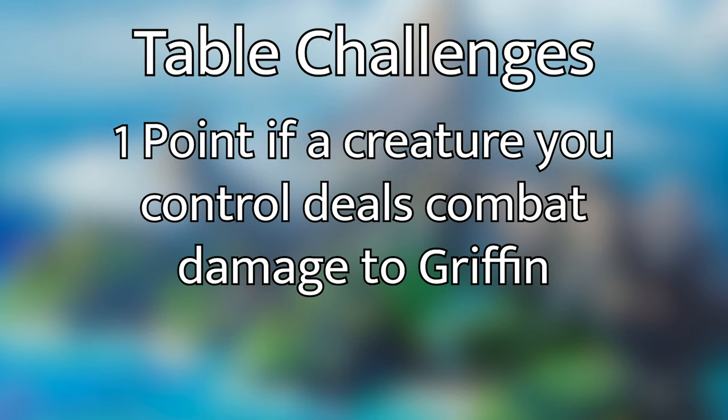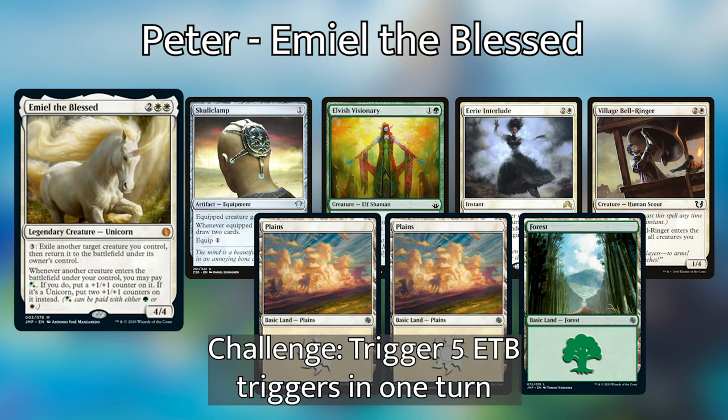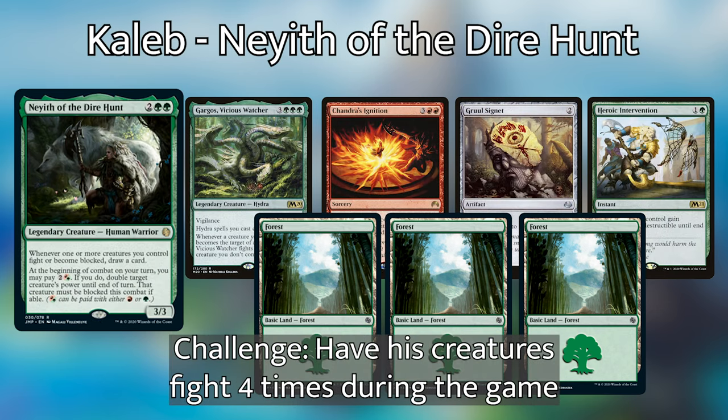Griffin will introduce the opening hands. Today, Peter will be playing Emil the Blessed, and his opening hand was Village Bellringer, Eerie Interlude, Elvish Visionary, Skullclamp, two Plains, and a Forest. Peter's personal challenge is to trigger five enter-the-battlefield triggers in one turn. Caleb will be piloting Nayeth of the Dire Hunt, and his opening hand was Heroic Intervention, a Gruul Signet, Chandra's Ignition, Gargos, Vicious Watcher, and three Forests. Caleb's challenge is to fight four times throughout the game against any creature from any player.